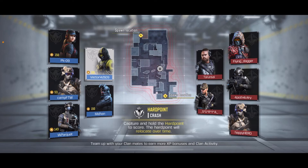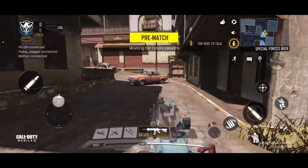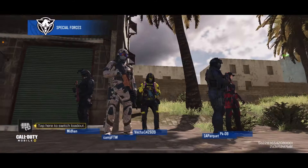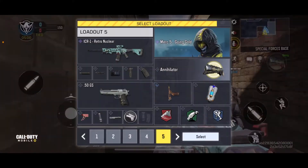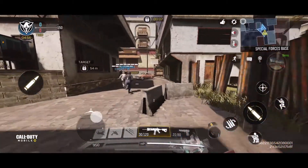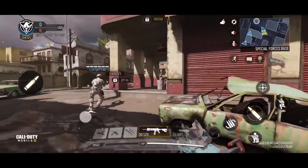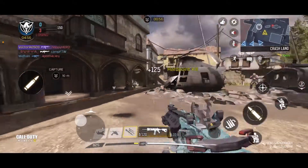We've got hardpoint on Crash. We have a good team but the enemy team isn't looking that good. The ADS speed isn't that great because lots of ADS speed got traded away for more bullet spread accuracy and recoil control, so it absolutely has no recoil - zero recoil. Sometimes very little but whatever. See, you can easily control it.